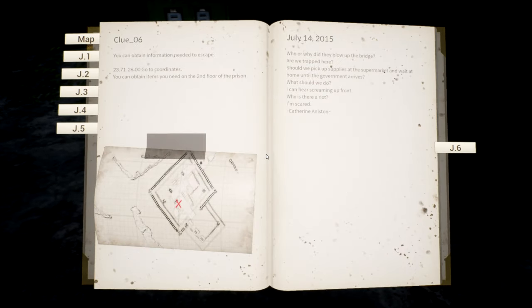Journal entry number six, clue number six: you can obtain information needed to escape. Go to 23.71 by 26. You can obtain items you need on the second floor of the prison. Now we're going to head that way.